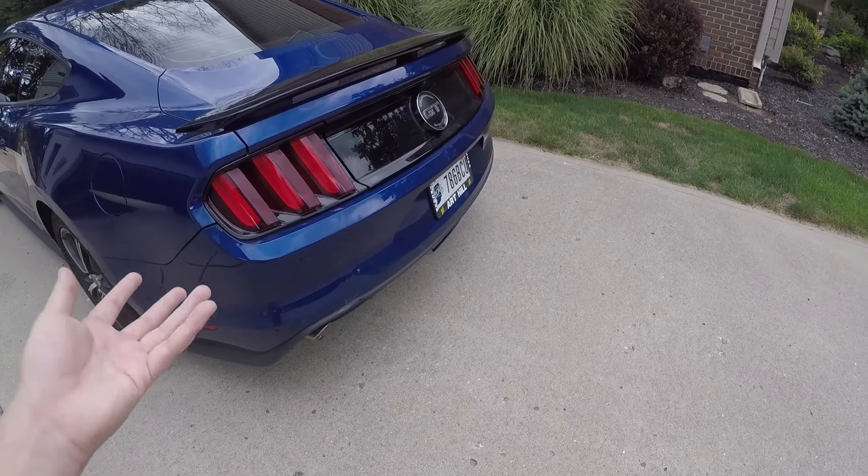We also have the tire pressure gauge in there. The track apps are where some pretty cool stuff is. We have the acceleration timer — you can check zero to 30, zero to 60, zero to 100, a quarter mile, and an eighth mile. When you press it, it can do an automatic start or a countdown start. It also has brake performance — 60 to zero and 100 to zero — so it has a whole bunch of cool built-in performance features.